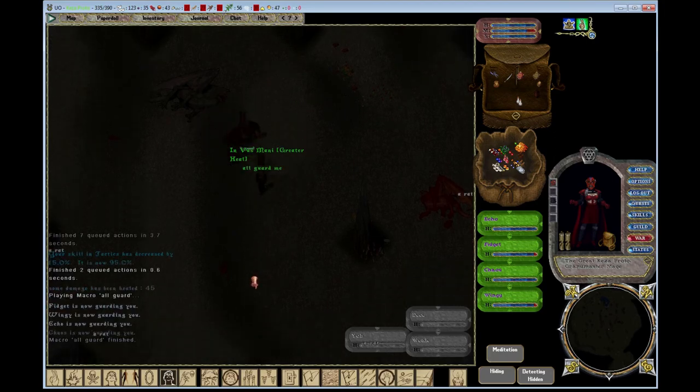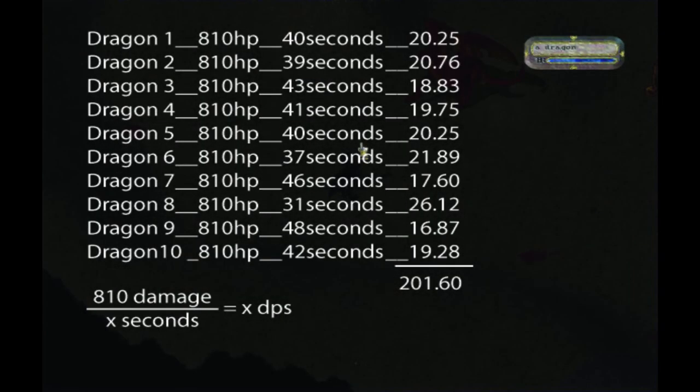I had planned on doing DPS testing with that character using polar bears as well, but I just ran out of time. I got distracted with the Azura and mage towers and stuff. So I'll just use the polar bears to go against Fluffy in a later video. You can see the DPS results of this character using the imps, bringing in a total of about 201. When you add all that up, you divide by 10 and it gives you the DPS — which for this character is about 20. Hopefully my next video will have some more material on Easter and the St. Patrick's Day combined event. But that is all I have time for now — thank you for watching and I'll see you guys all around later.